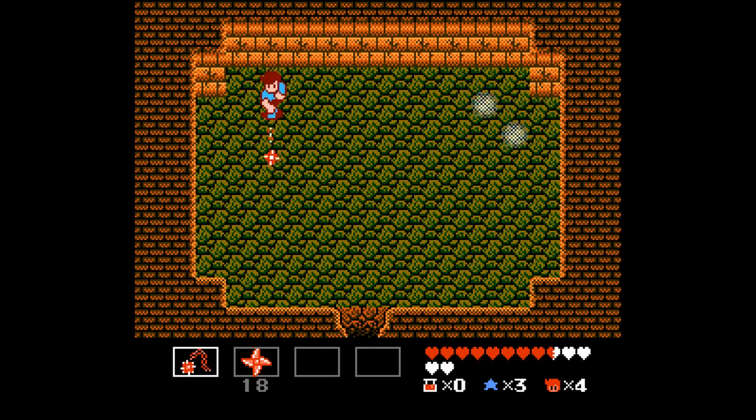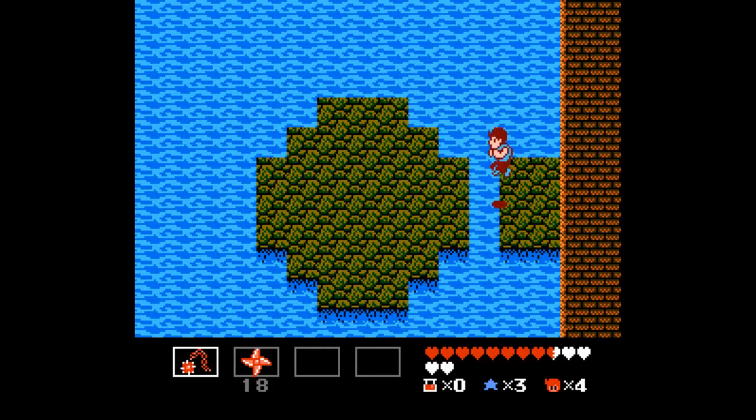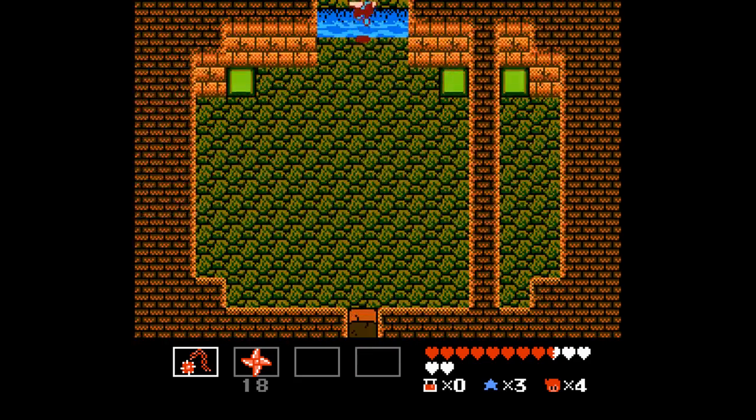Pretty standard room, though. Oh wait a minute — hidden platform. Must have to jump down here? Yeah, okay, there we go. I don't know if this was a secret or the intended way to go. We got a medicine, which is always nice, and more of the twin stars.